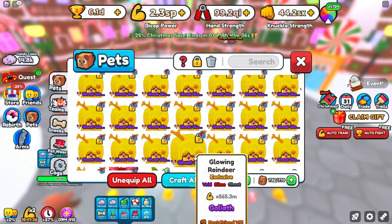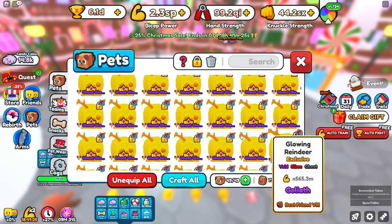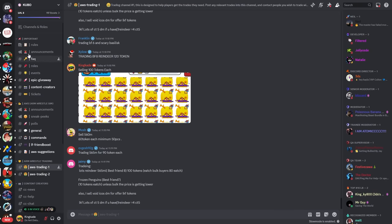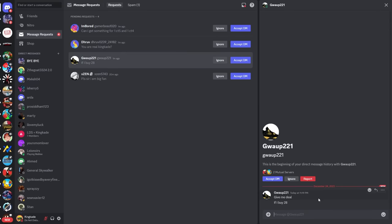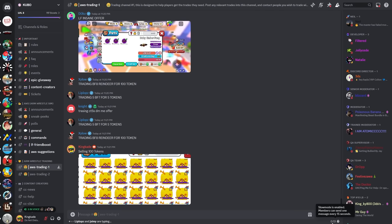Then over here you can just go ahead and post them. I think these sell for about 100 tokens each, so that's pretty good — that means we would have gotten like 2,000 tokens right there. So basically what you want to do, just go ahead and screenshot it, paste your image and say selling for 100 tokens each, and go ahead and post that. You can also do it in this channel as well. It is only a 15-second cooldown, so you can actually post this every 15 seconds.